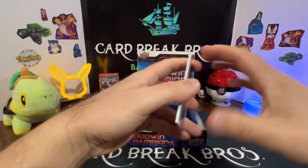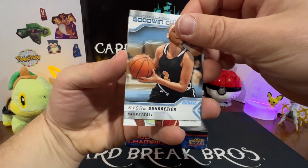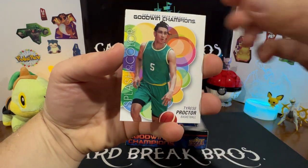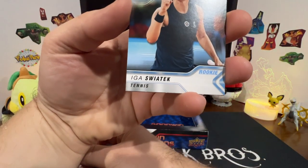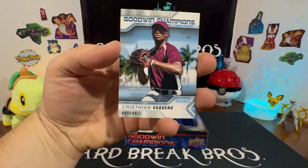Let's see what we can get — Anthony Black, Creece Gondrick, Tyrese Proctor splash of color, Iga Swiatek, and Christian Vaquero. That'll do it.